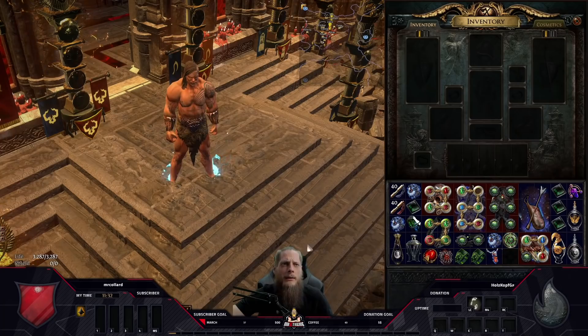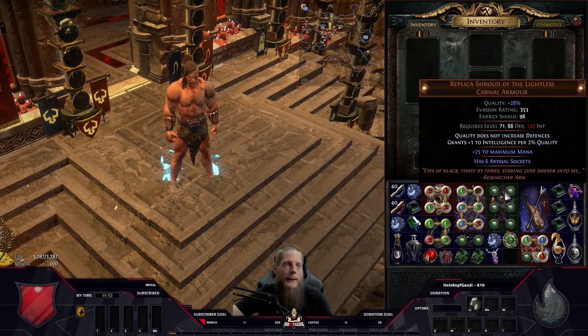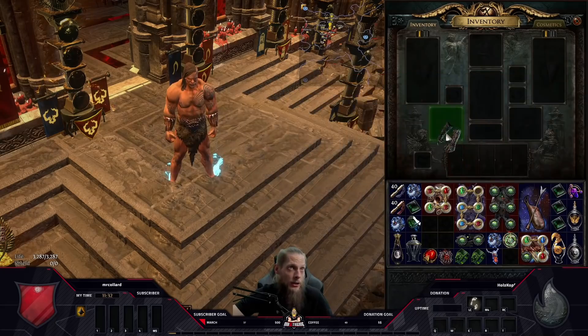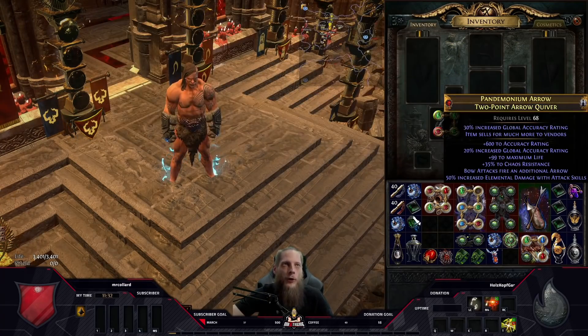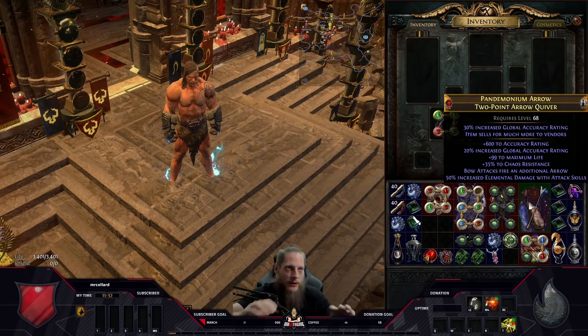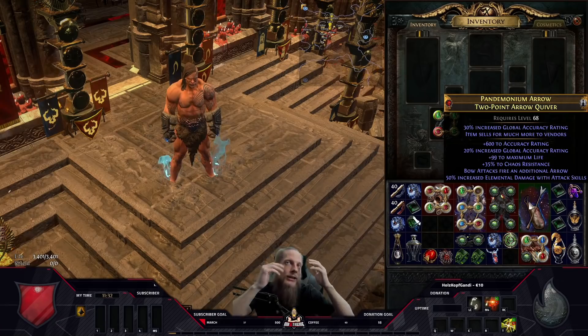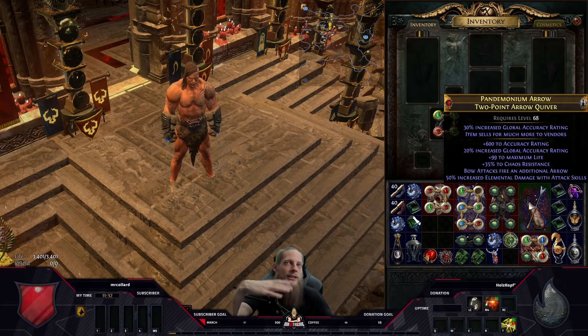Now let's go over all the gear pieces and why I made those choices. Starting with the Oskarm gloves — base critical strike chance, global accuracy rating, and Assassin's Mark on hit. For the quiver, everything rare gives percent accuracy and quality-of-life stats. The more accuracy the better.